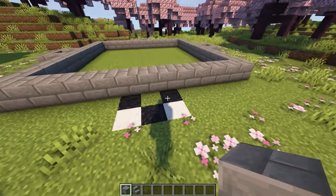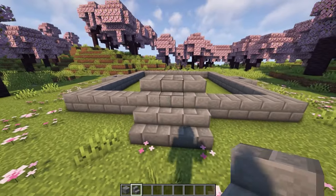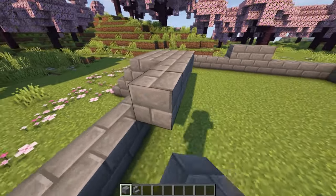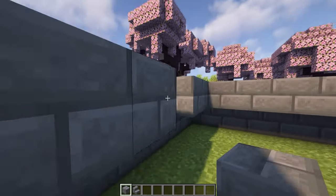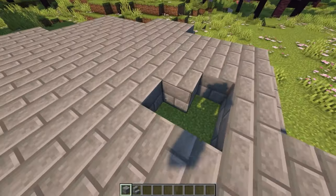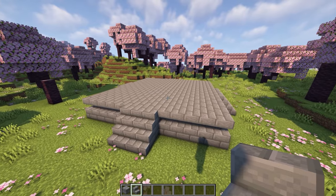On each one of these stairs here, we're going to put three blocks here, three blocks here, and then stairs going like that. Next we're going to make the floor coming along like this, but leaving a one block gap along there. Then fill this in. Now put upside down stone stairs around the outside edge. Now we have a complete foundation.